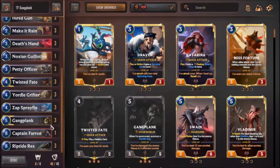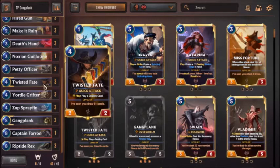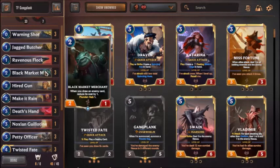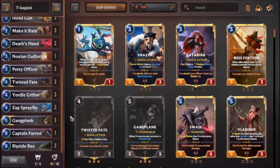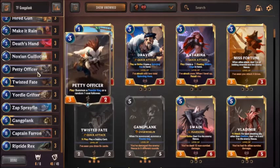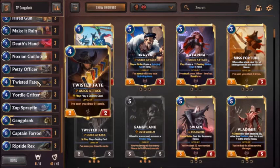For the deck analysis, you want to get your Gangplank and Twisted Fate. Twisted Fate is more like a very powerful standalone card — you don't want to level him up. Of course, on games where it does happen, maybe with the help of Zap Sprayfin drawing new cards, or Black Market Merchant — those are really the only two cards which draw cards.